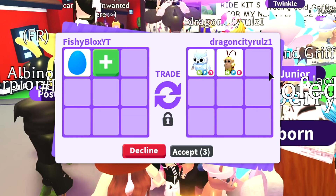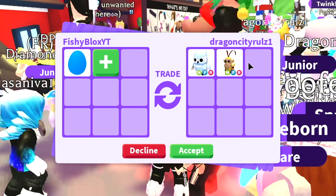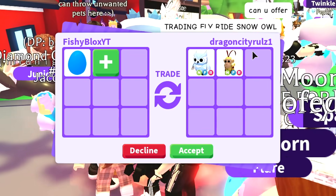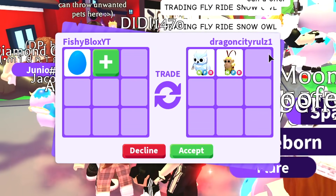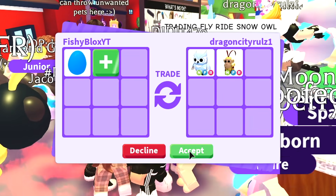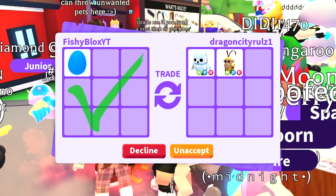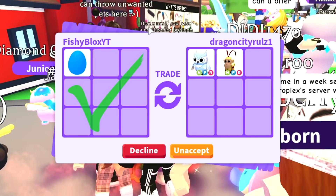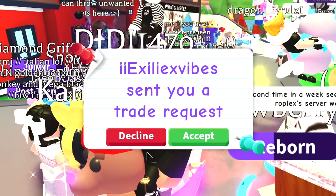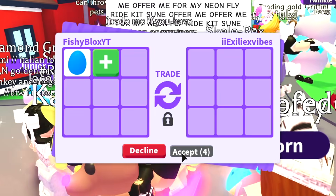We have a neon frost owl and a neon king monkey — the king monkey is so rare and the neon form makes it even more rare. I don't know, I feel like this is a fair trade. I'm gonna hit accept, but they're taking way too long. I have to decline because I don't want my trades to break — I want to see every single trade.